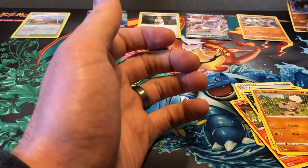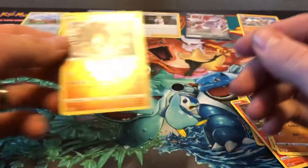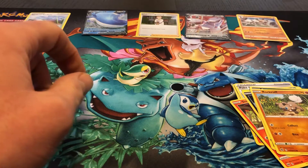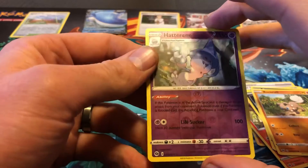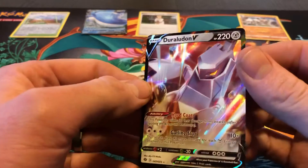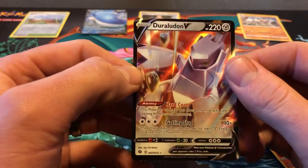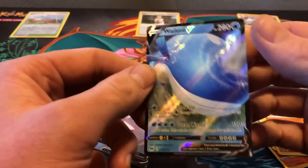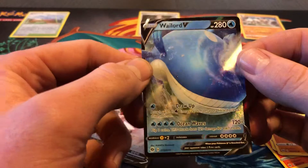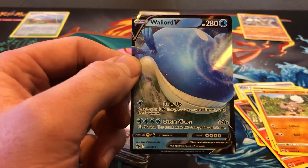We got some cards I needed for the set. Definitely needed that Reverse Holo — I believe I needed the Hatterene Reverse. And I definitely did not have this Duraludon V. And then the Wailord V. All right, just keep on keeping on. See you next time. Bye-bye.